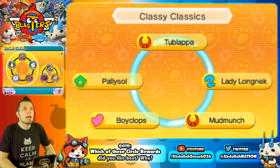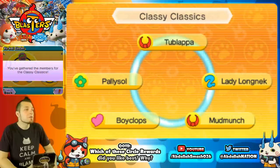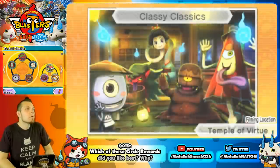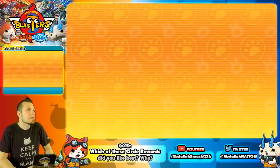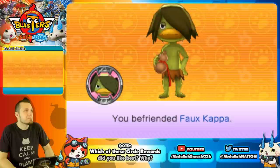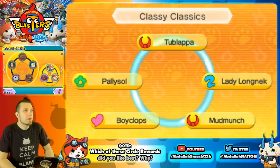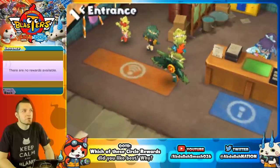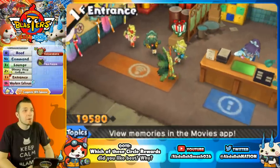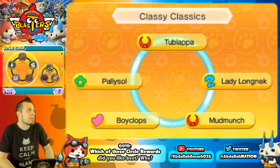The Classy Classics circle includes Tub, Lap Up, Pally Saw, Lady Long Neck, Boy Clops, and Mud Munch. The exclusive artwork looks very Halloween-themed — classic Yo-Kai steeped in tradition at the Temple of Virtue. The reward is a free Folk Hapa, who just joins you directly. That's a free A-rank — Folk Hapa is relatively strong as a budget Yo-Kai, especially towards the end of the game.